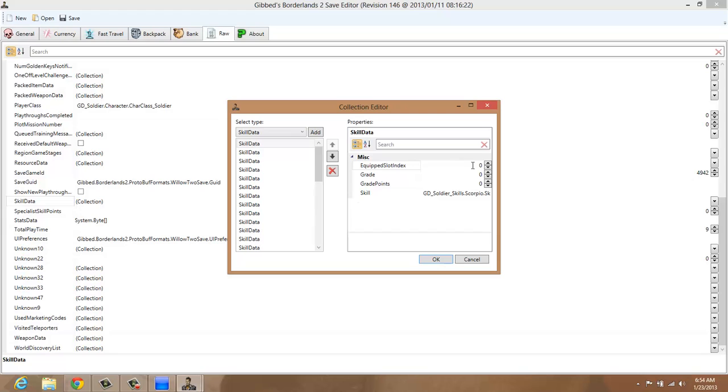You click on that, then you're going to have zeros or whatever you have — five, zero, one. You're going to have something there on your skill data. What I usually do to mod the skill points is where it says equipped index slot, I'll go ahead and hit five.